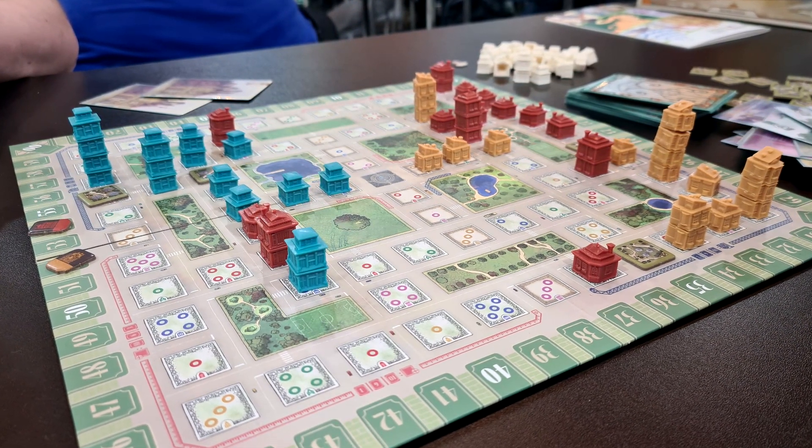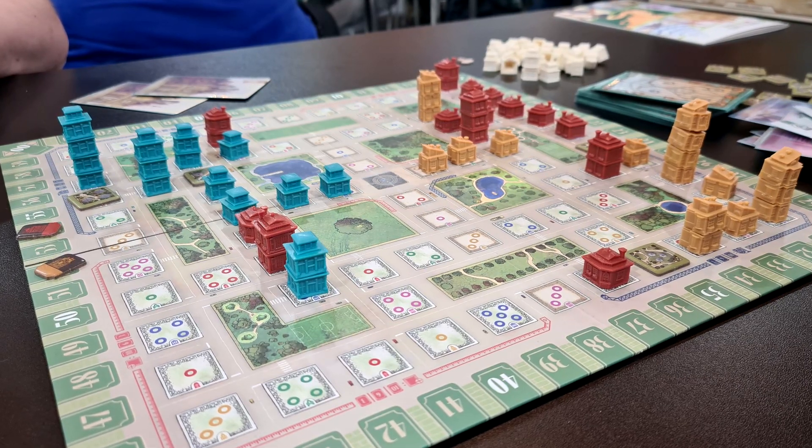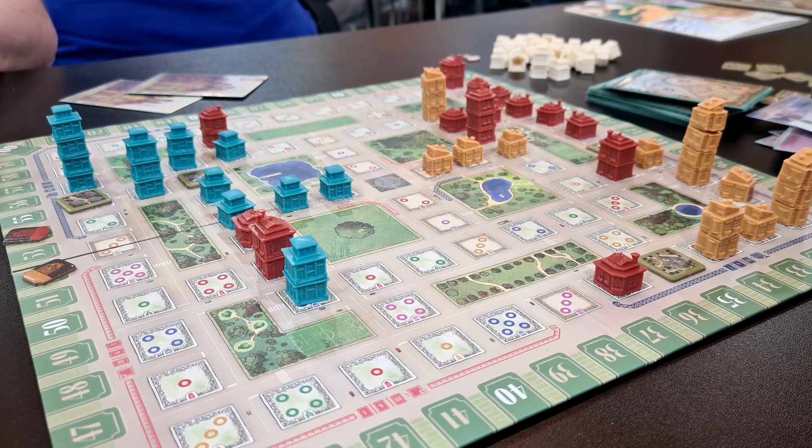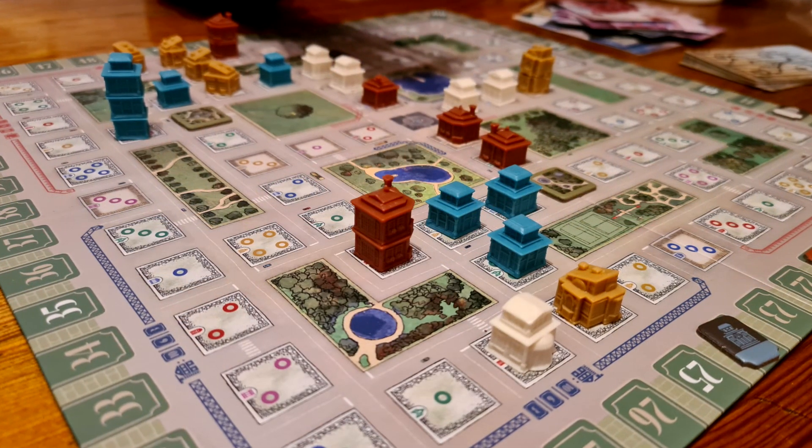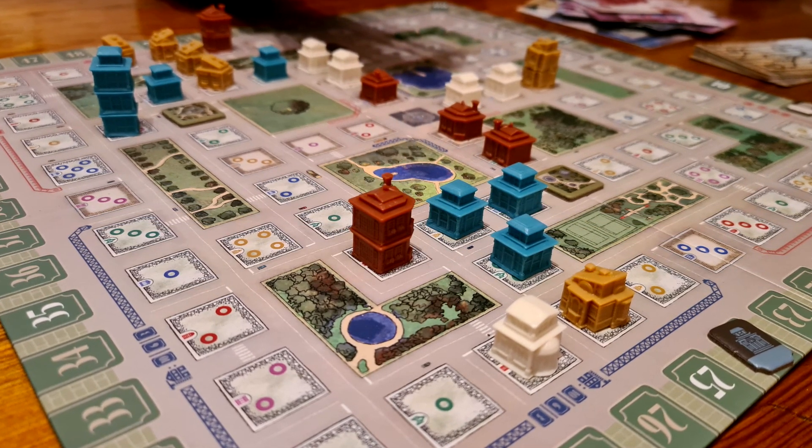At the start of the game, you must start from around the central space in the middle of the board — up, down, left, or right. From then on, you can either start again from around there on a future turn, or adjacent to any built structure, be that a house of anyone's colour or a park.